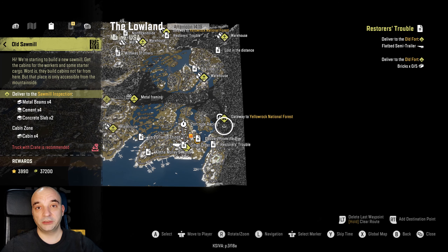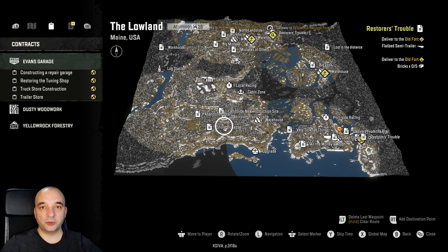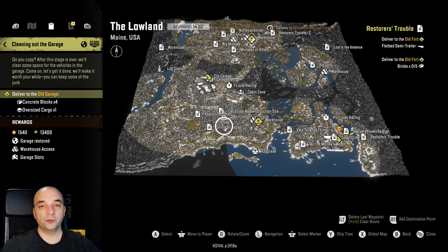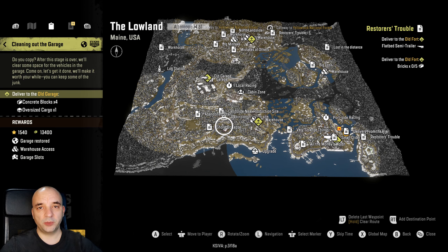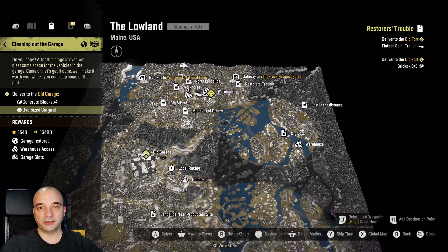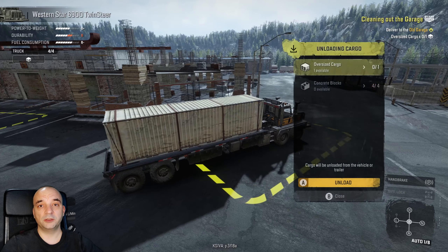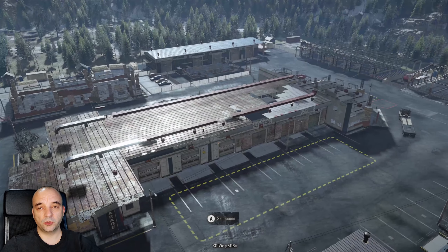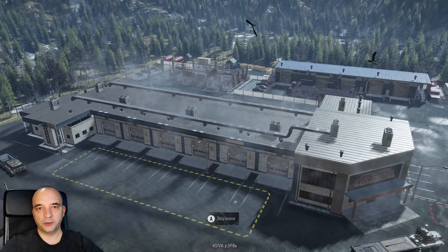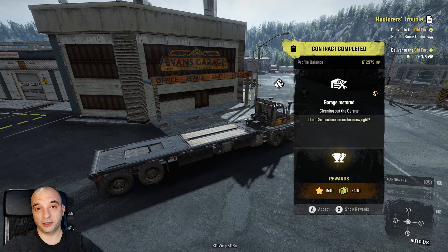Luckily the old sawmill mission is unlocked and you're able to complete it straight away. Before you start doing any missions, I would recommend that you at least upgrade your garage a little bit. I would at least recommend you complete the cleaning out the garage mission, which will give you access to four metal beams just beside the garage. I would also strongly recommend getting the trailer store going, because that way you will have access to all the trailers, so fixing and refueling your truck won't be that big of a deal, otherwise you will have to travel to other maps just to get it done.